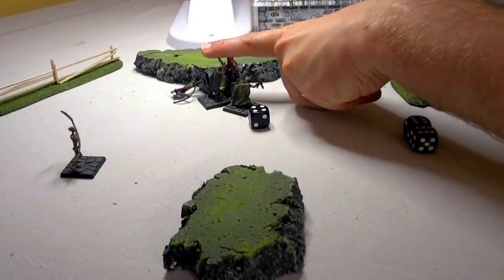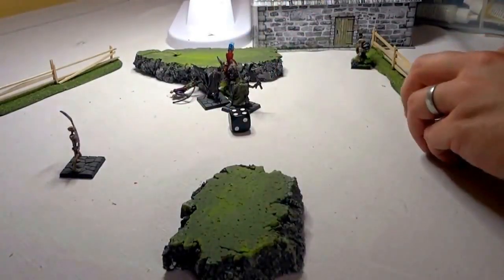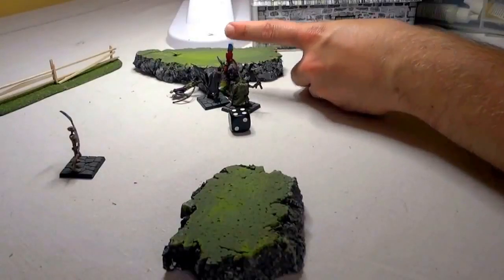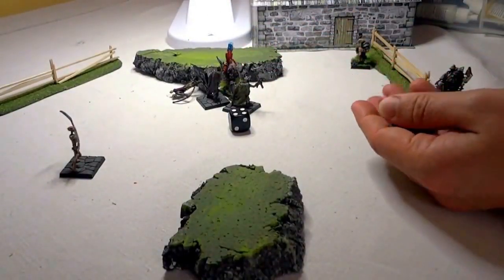There are three units in base-to-base with this Berserker. He's going to get minus one, minus two in this combat — so he's going to be at combat score of four minus two, giving him plus two. And the attacker will have a combat of three.